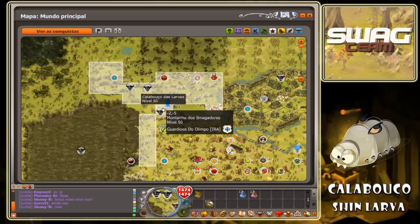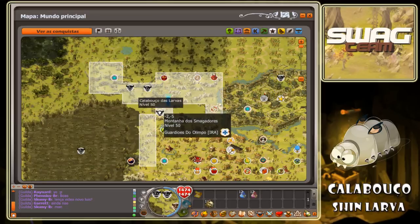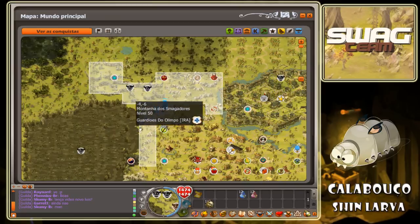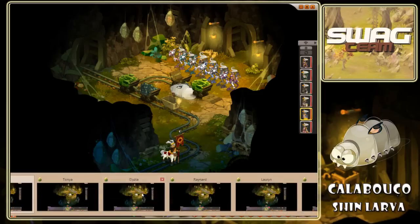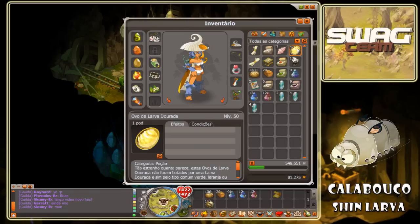Para chegar aqui você tem que ir nesta posição, menos 2, menos 5, depois entrar por um túnel, como se fosse para as minas, e depois tem que percorrer um caminho todo. E para entrar no calabouço você precisa de ter um ovo de larva dourada e depois clicar duas vezes e poderá então entrar no calabouço.